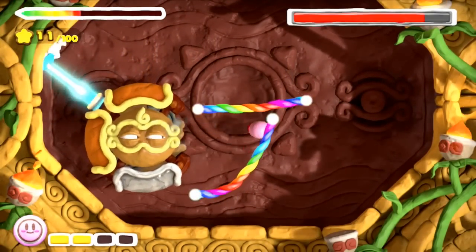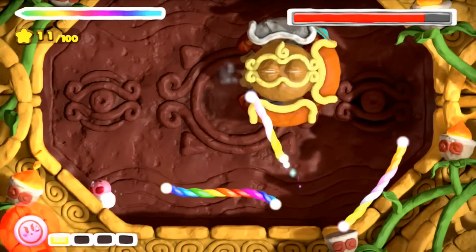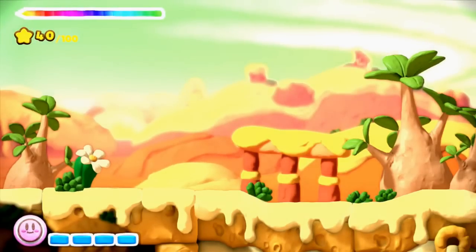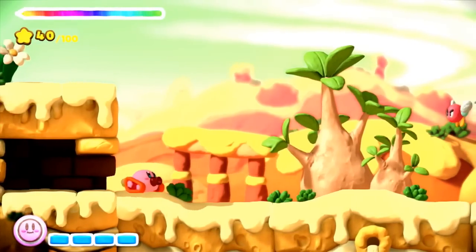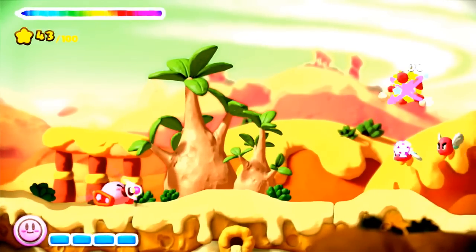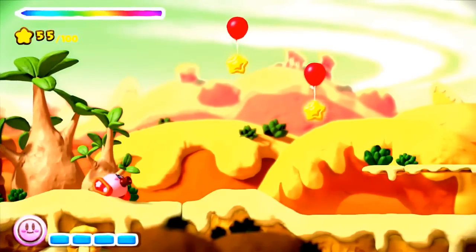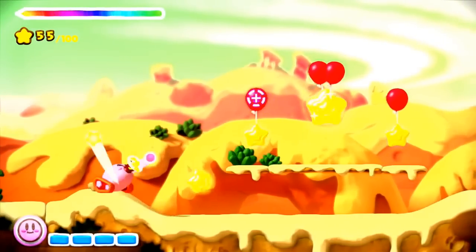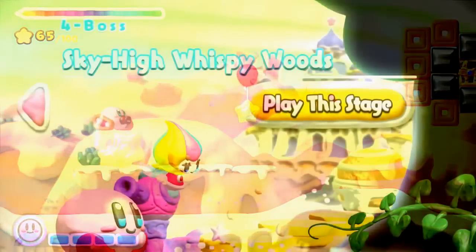By far my favourite levels are the ones where you get to use the Kirby tank. I personally feel that Kirby's alternative forms are the best part of this game — whether it's shooting enemies with the Kirby tank or directing your way underwater with the submarine. Once levels are completed, you unlock challenge modes. I've only tried one so far, which involved directing my way around a room, dodging enemies, and collecting chests. This adds extra content to the game, and you can also collect figurines, so there's always stuff to do.